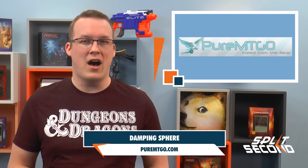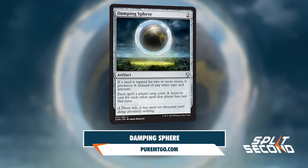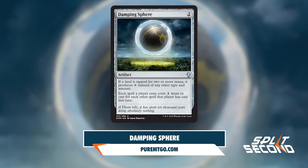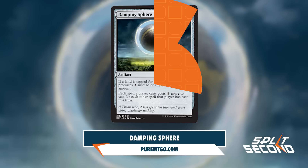Finally, Pure MTGO reveals a card that is surprisingly an uncommon. Damping Sphere is an artifact for 2. It says: if a land is tapped for 2 or more mana, it produces colorless mana instead of any other type and amount. Each spell a player casts costs 1 more to cast for each other spell that player has cast this turn.